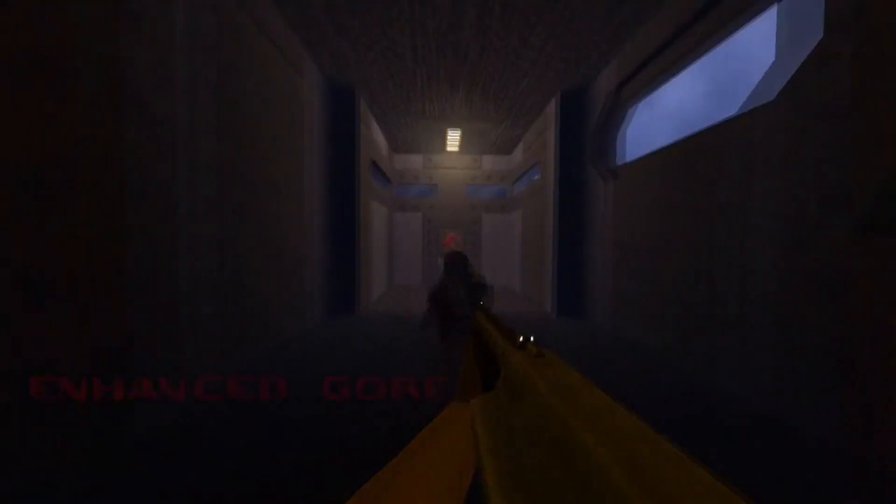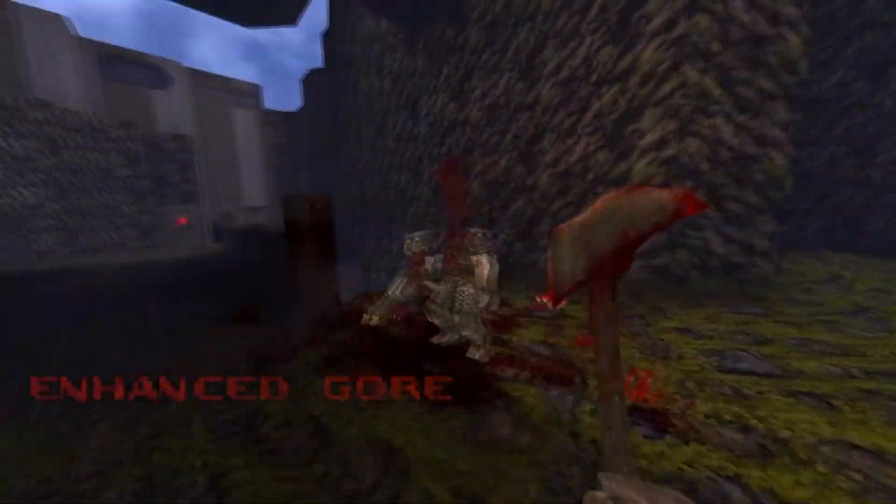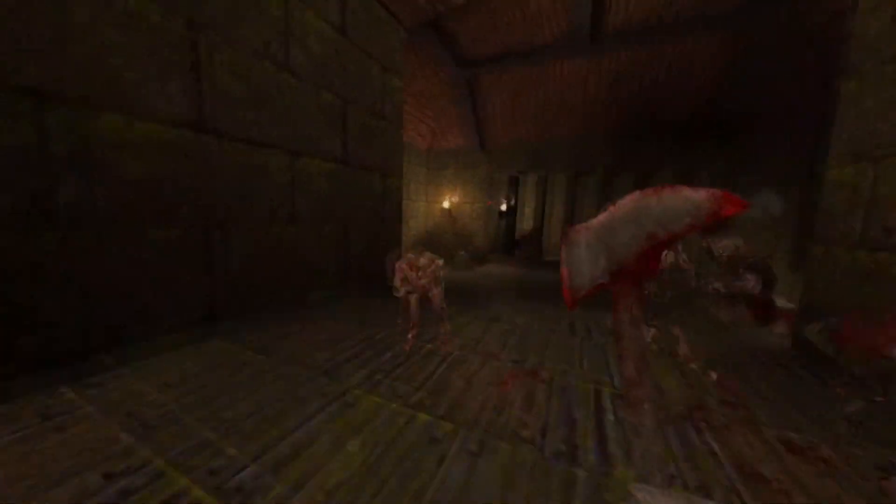Quake 1.5 is a Dark Places add-on mod for the original Quake that utilizes Seven's SMC 5.30 as a base, and has been expanded to include new features such as weapons, gore, and enemies.